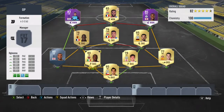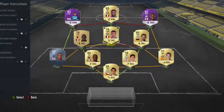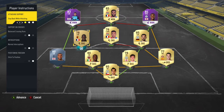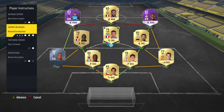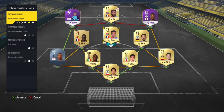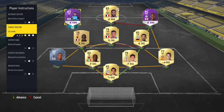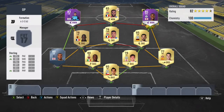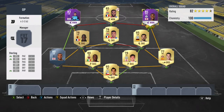Lacazette is absolutely injured at the moment so I'll sort that in a bit. Going into my instructions: for the left back and right back I put 'stay back while attacking' so they don't push up too much, meaning we don't get caught on the counter as much. Same with the two centre mids. For the CAM I put 'free roam' and 'get into the box', which helps because Lacazette's not the tallest while Cesc is around six foot. For left and right wing I put 'cut inside' and 'get in behind', and for the striker, 'get in behind and press lines'.